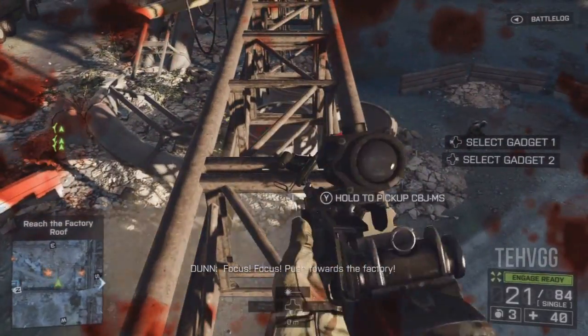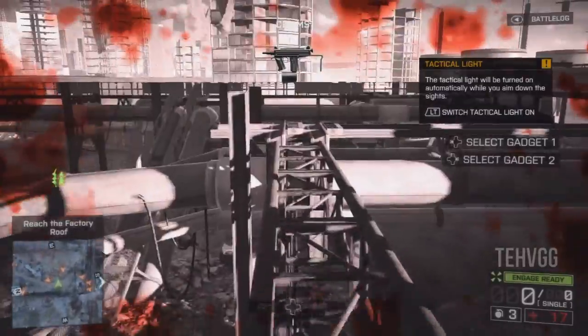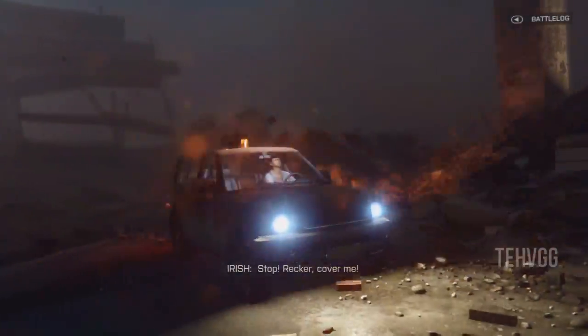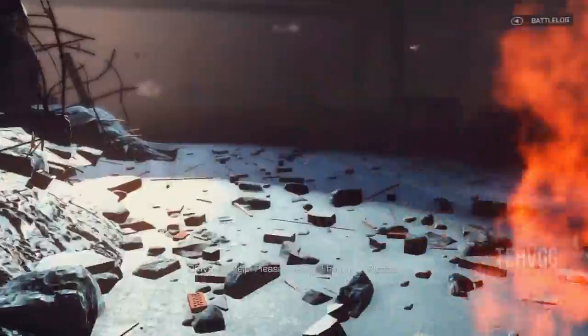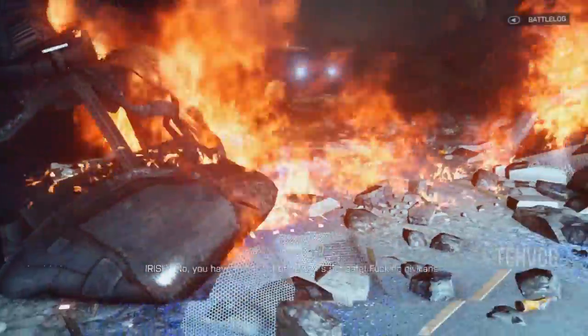So this next one: as you walk through the pipe, go up the scaffolding on the far right, sprint across it and then jump across on the first of two supports. Then after the buildings come down and Dunn's down there, before you help them out, jump through that fire, go to the front of the helicopter and you'll get your next dog tag.